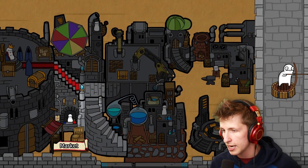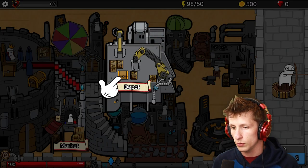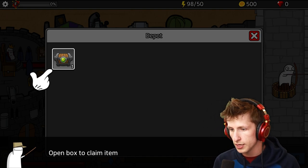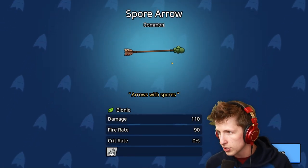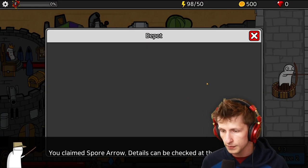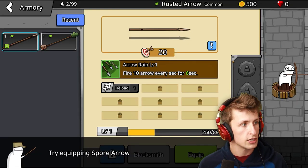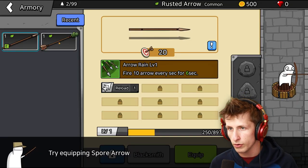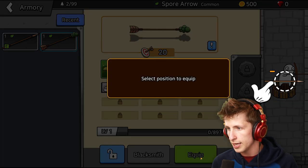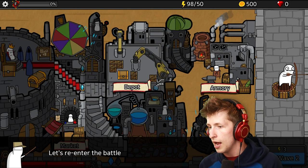We got some loot and our rusted arrows leveled up. Nice! Roots can be checked at the supply depot. What are roots? Open a box! So we got arrows with spores - a spore arrow. Details can be checked in the armory. So let's go check out the armory and see what's going on over here, guys. Try equipping the spore arrow. Okay, equip. Select position. So now we have a new arrow.